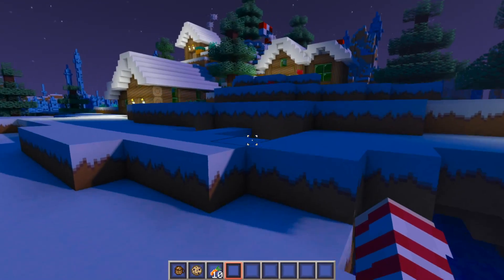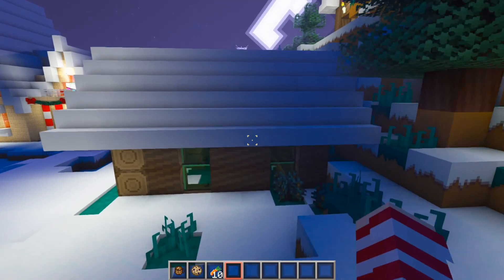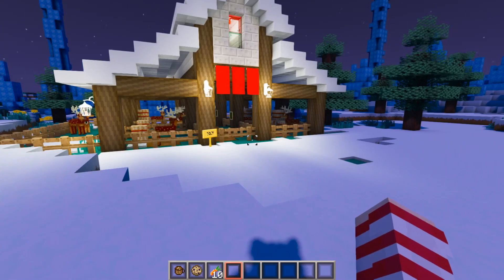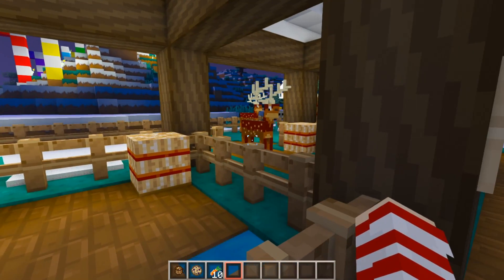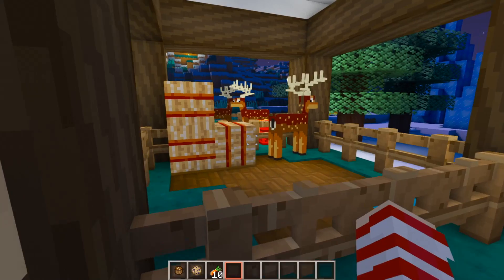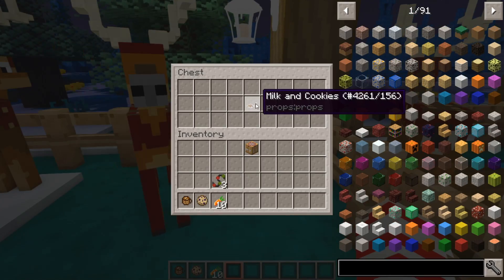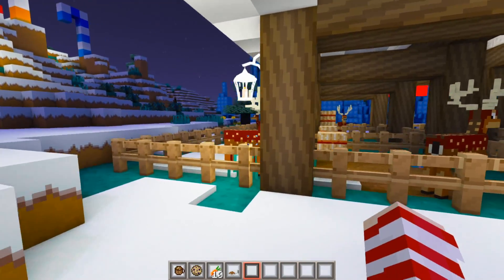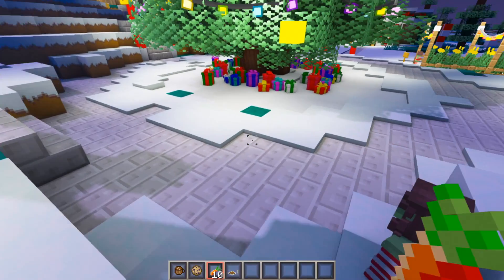Now we need to find Santa's milk and cookies. She said she went home for lunch — is there anything out of place over here? It doesn't look like it. Let's go check the reindeer stables. Oh my gosh, it's Santa's reindeer! Hello, you guys are so pretty — have any of you seen Santa's milk and cookies? Wait, I see something over there... oh, it is! We found it! Let's go bring these back to Snow. Goodbye reindeer! Okay, now where's Snow — oh there she is! I found your stuff!